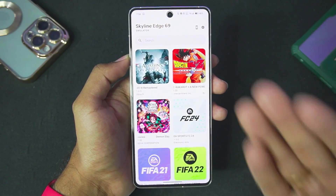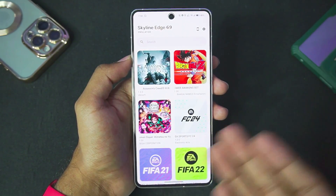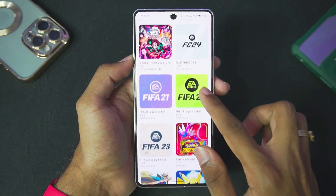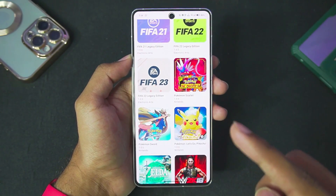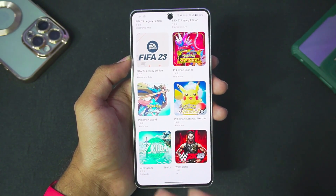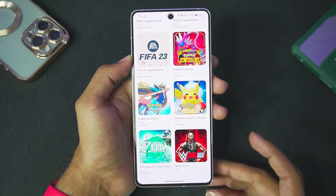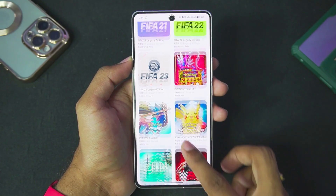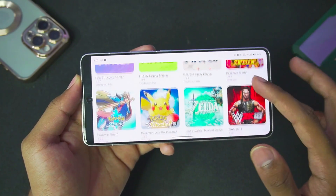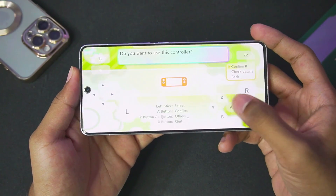In terms of gameplay tests, a lot of games on my device cannot be played. For example, Assassin's Creed doesn't work. Dragon Ball may not work. Demon Slayer doesn't work. FC 24 doesn't work. None of the FIFA games work. Pokemon Scarlet and Violet does work. Pokemon Sword and Shield also works, including Let's Go Pikachu. Legend of Zelda Breath of the Wild manages to boot but is not playable. Same goes with WWE 2K18 — it works with some graphical issues. The best games to try out on Skyline emulator are games from the Pokemon series.